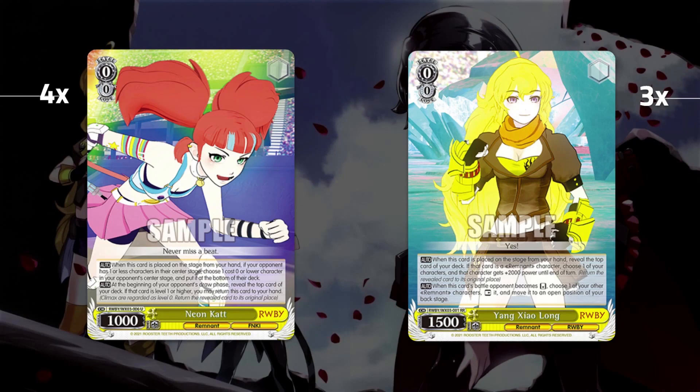Neon Cat is the most obnoxious card in the English meta at zero. It's very disruptive against any strategy at Level 0 — whether your opponent is running a center runner going first, a traditional runner, or even against clean cuts. All throughout the Level 0 game, Neon Cat is very disruptive. Later in the game, you just throw it in your clock when you don't need it anymore.